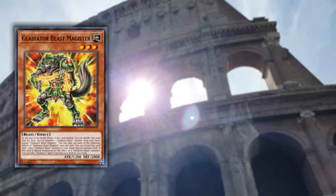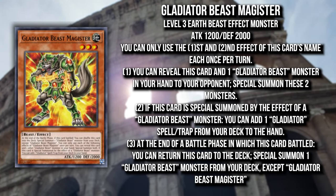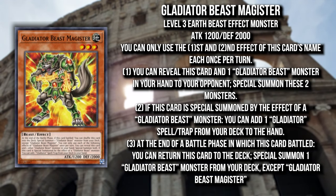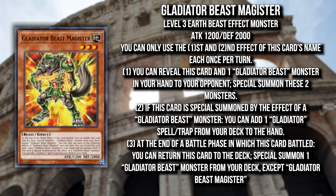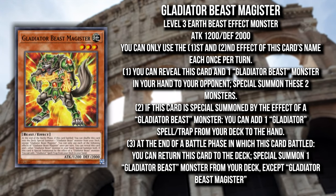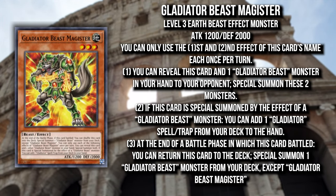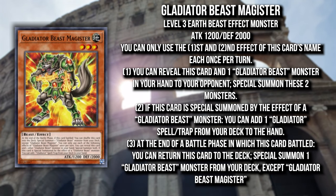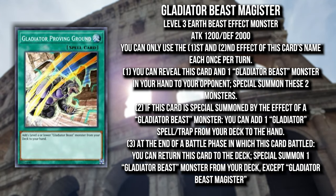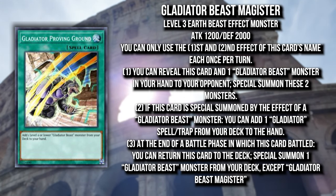The first new card is Gladiator Beast Magister, a Level 3 Earth Beast. He has the regular Gladiator Beast effect — battle phase shuffle back and summon out a Gladiator Beast — and when summoned by the effect of a Gladiator Beast monster, you can add a Gladiator Dispeller Trap from your deck to your hand. This is very important because it allows you to search cards that were not searchable before, like Gladiator Probing Ground, which is essentially the ROTA for the deck.